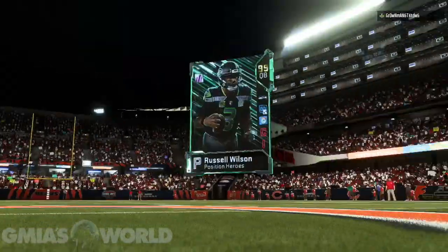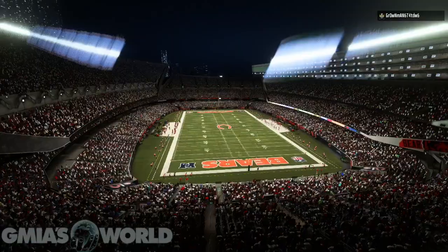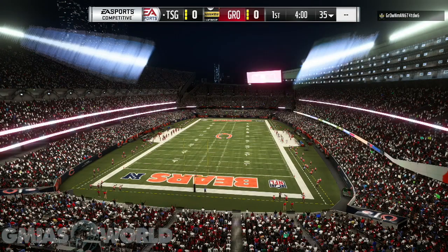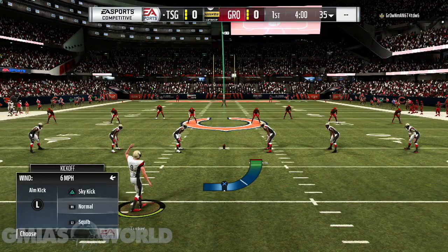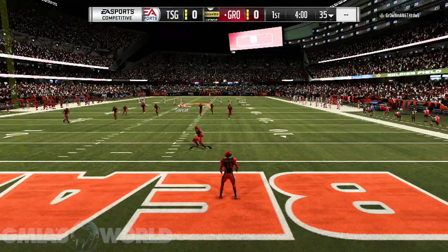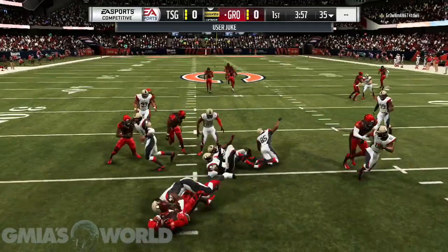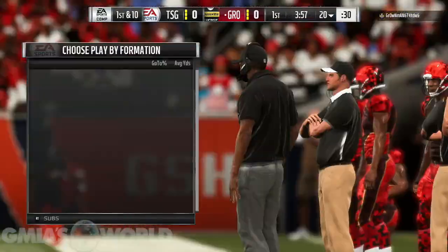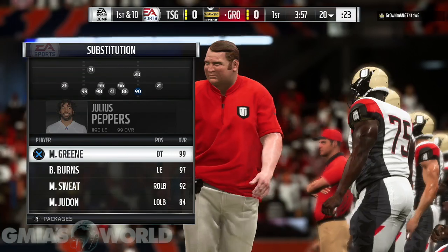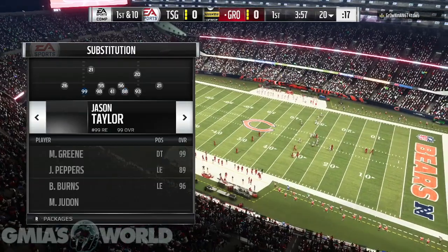I think I'm on to something because Michael Thomas pretty much does the same exact thing, just not as much. He goes up crazy and catches the ball in wild animations, and you can see he's very close to having both the spec catch and the jumping trait. With OBJ, his spec catch is 99, but the jump is 98. I can kind of prove through several gameplays that 90 through 98 is probably the same thing, but 99 is different.